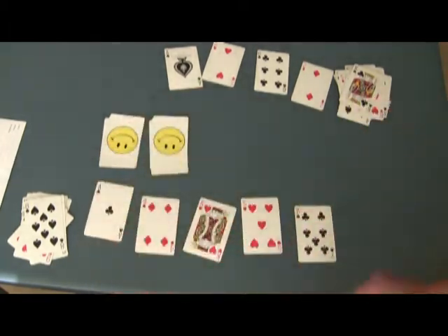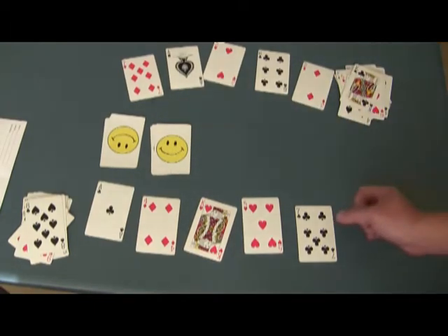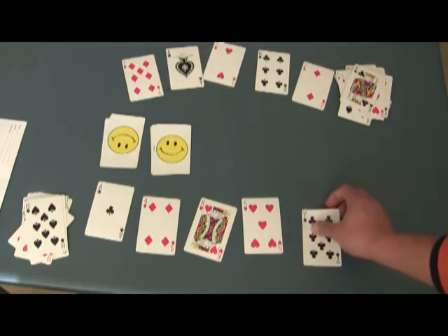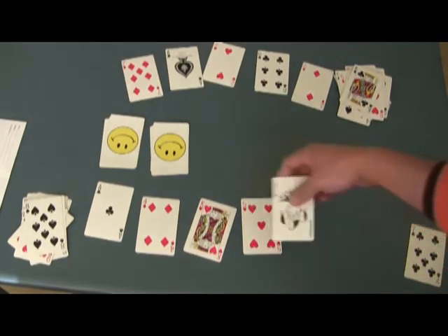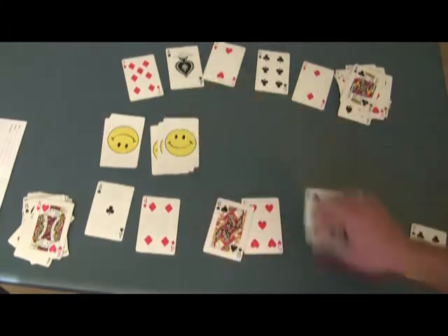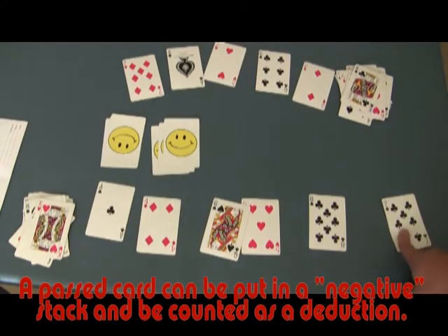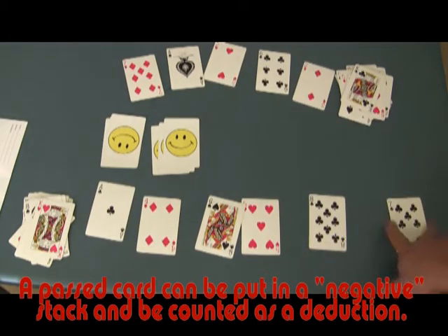Say, for example, you do get stuck and there's nothing you can do — you can't see it. Then you have to take a card and pass, get a new card. That's a 20, that's a 10. But when you put a card to the side, you can call those deductions. So every time you pass on a card, that's a minus 10 points, or whatever penalty you want to apply to it. You just have to determine what penalty you're going to apply to passed cards.